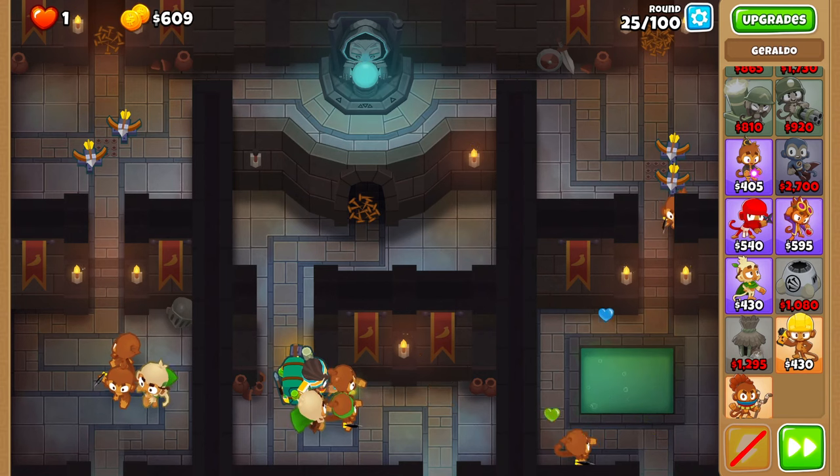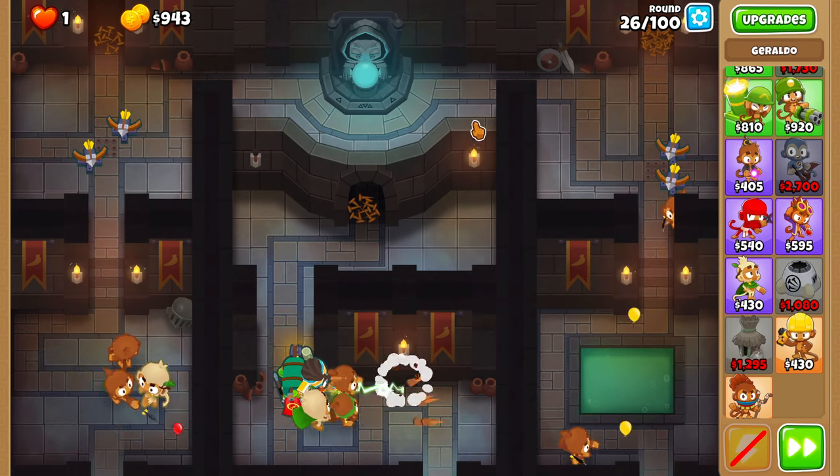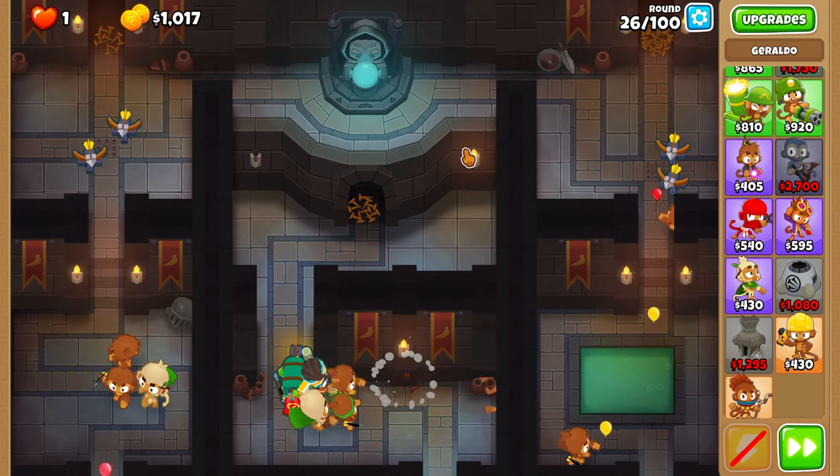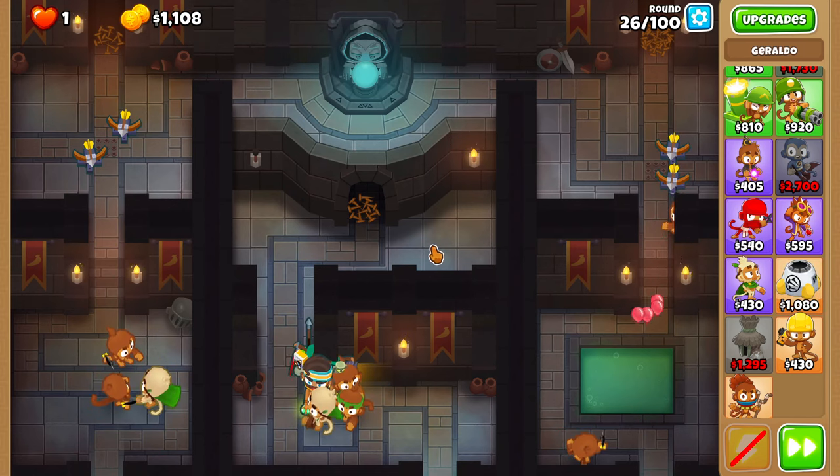Round 25 is free. Round 26 is also free. However, in very rare cases, the shooty turrets may start shooting up instead of down. If that happens, you can activate the right trap.